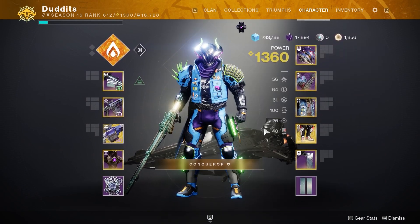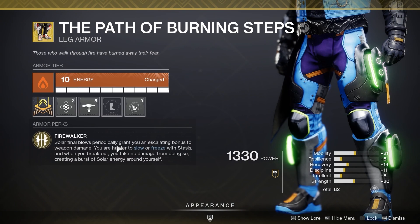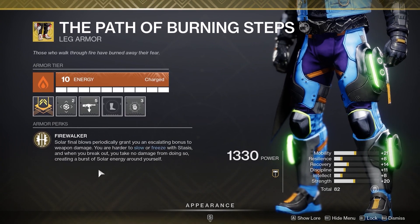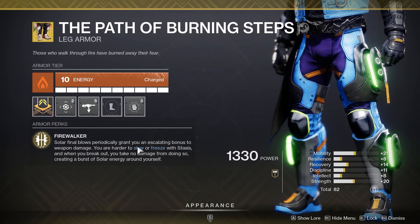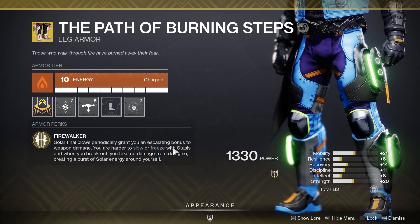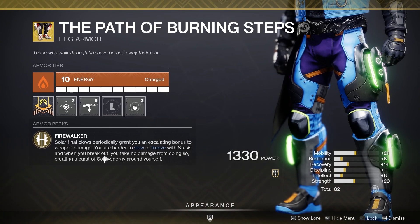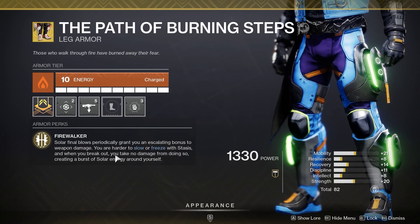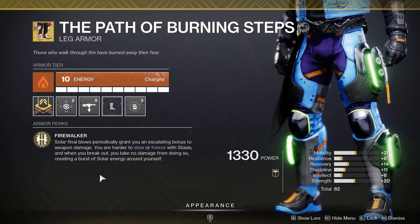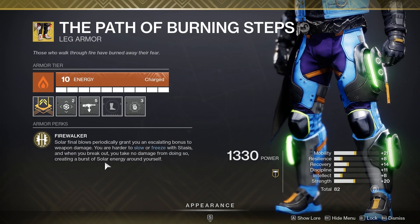All those mods work perfectly with Path of the Burning Steps. Solar final blows periodically grant you an escalating bonus to weapon damage, and you are harder to slow or freeze with stasis — a nice bonus since a lot of enemies now do stasis damage. You get the firewalker buff straight away. It acts like a Rampage buff — a couple of kills and you get firewalker, then firewalker times two, and so on.